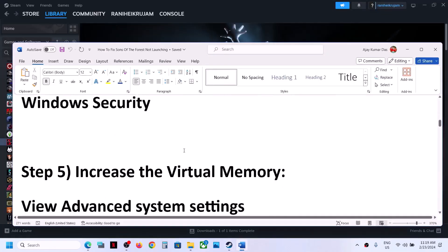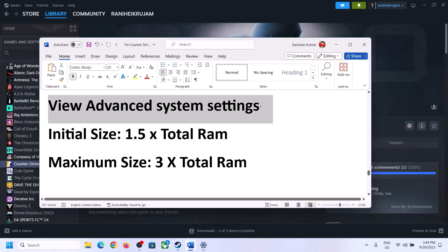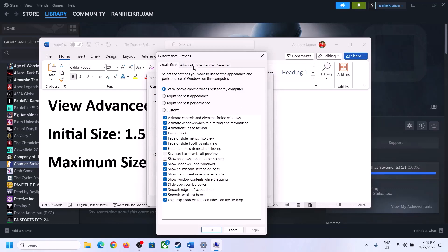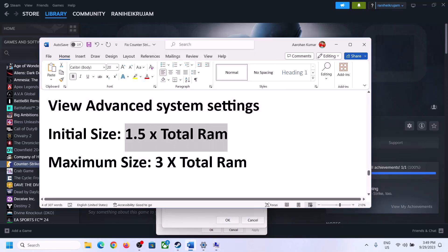The next step is to increase the virtual memory. Type 'View Advanced System Settings' in the Windows search box and click on it. Click on the first Settings button, go to the Advanced tab, then click Change. Uncheck the box that says 'Automatically manage paging file size for all drives,' then select the drive where the game is installed. Once you select the correct drive, put a check on Custom Size.